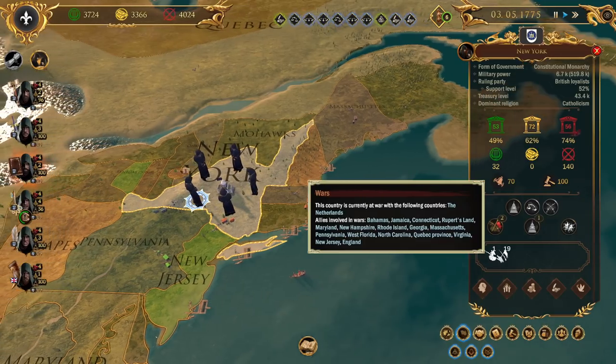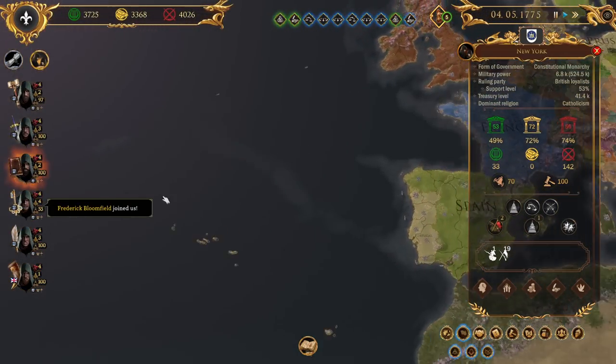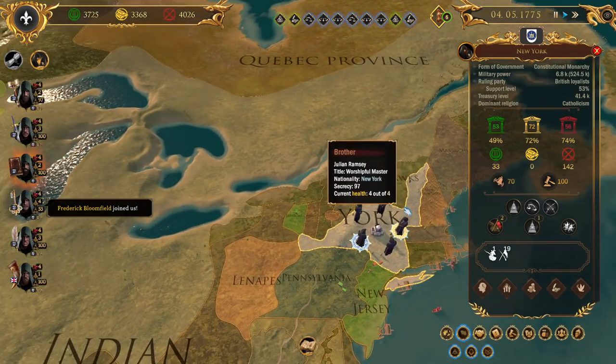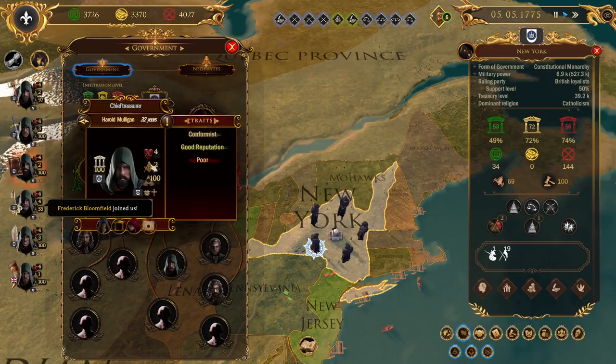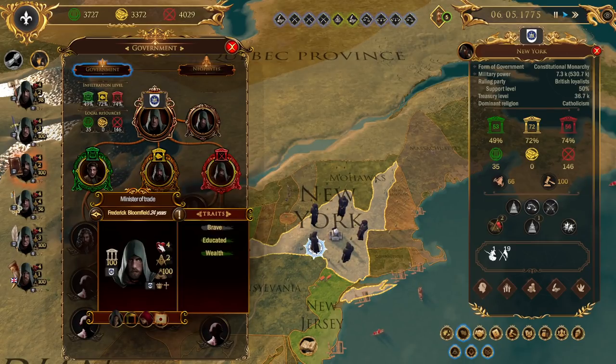New York's at war with the Netherlands - I guess because we're allied. Frederick Bloomfield has joined us. What is that going to do for us? There's Bloomfield, I think. Okay, so that should help us out a bit as well.